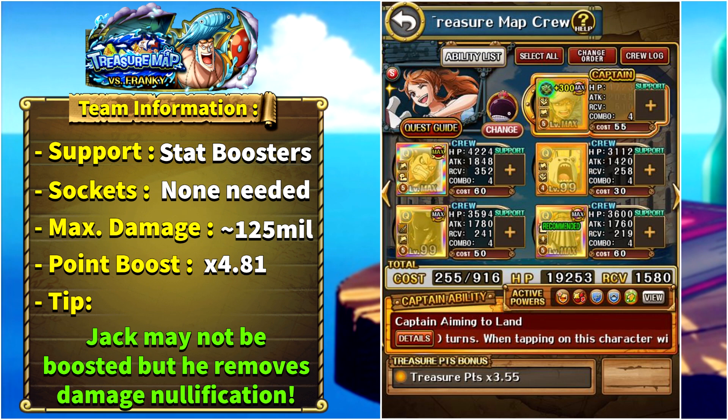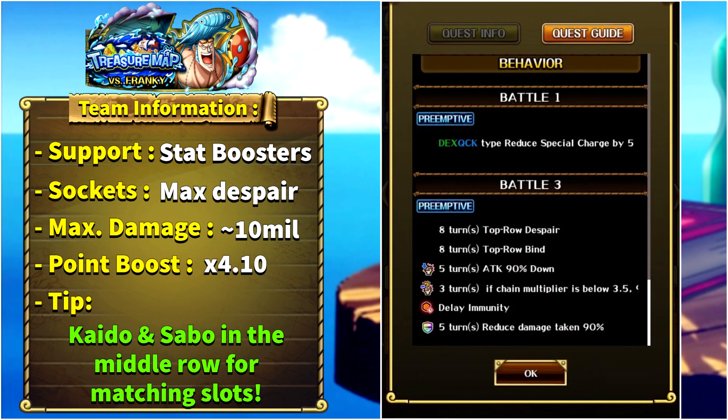Jack is probably the most important unit here because he can remove the damage nullification shield completely. The left column units are mainly here because they are QCK — Free Spirit Luffy can give us a color affinity boost. If you do not have Law, you can replace them with paralysis reducers. If you do not have Super Tandem Law, Black Maria or Kikuizo work as captains. Beppo can be replaced with anyone that gives matching slots. This team with double Super Tandem Law can do around 125 million damage and the point boost is 4.81x.